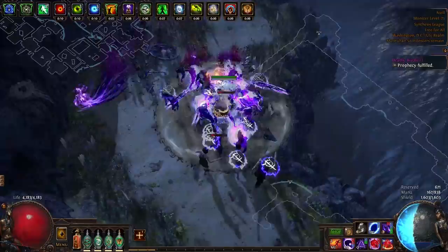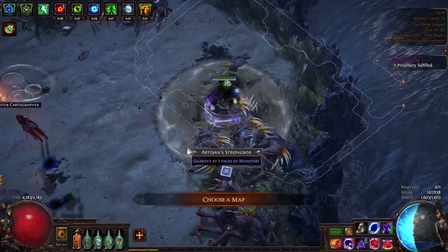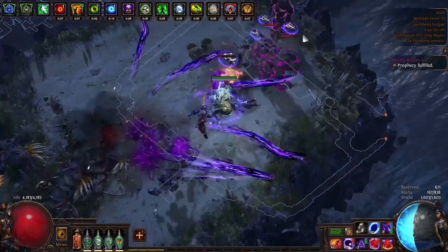In its most basic form, Rampage was simply an incentive system to kill as many enemies as possible, as quickly as possible. To maintain this Rampage, all you had to do was kill one enemy every 5 seconds, and you would be rewarded with 1% increased movement speed and 2% increased damage for every 20 kills, as well as some specific rewards for hitting certain milestones. Here is a complete list of said rewards.